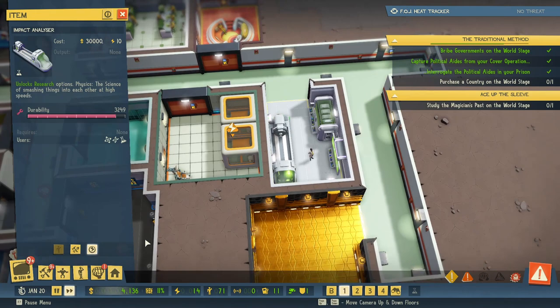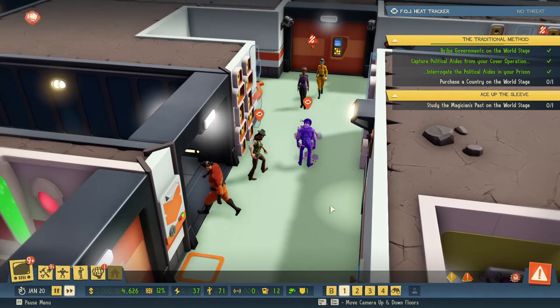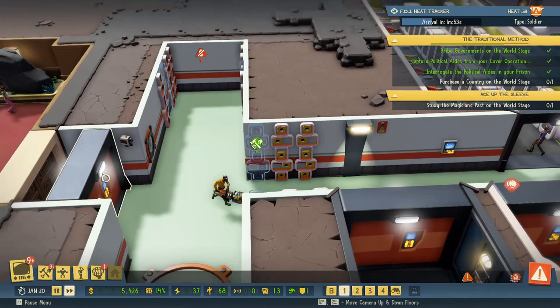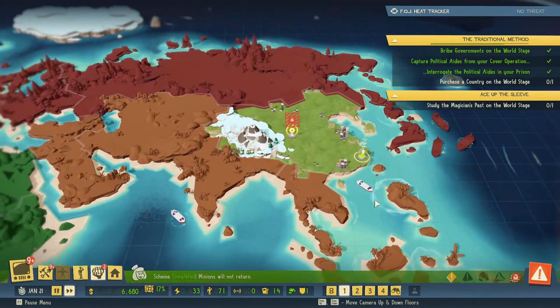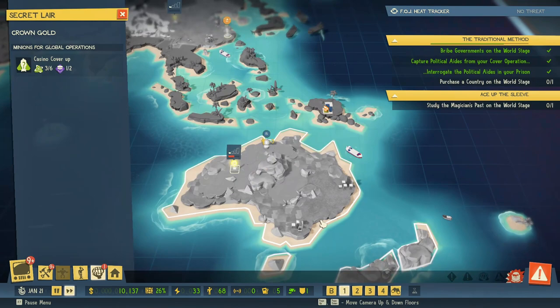I'll just turn some stuff off that I'm never going to use, like this thing. I don't even know what this does. We haven't used this thing yet, so that goes off. I got 39 power again. Hi guards! Nice of you to stop by. I killed it! Yes! Oh, that was awesome! It worked perfectly! We're going to put these into scam tourist mode because that's the best thing to do. A scheme has succeeded — a lot of big stonks out of that one.